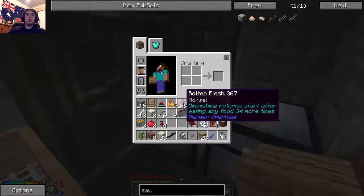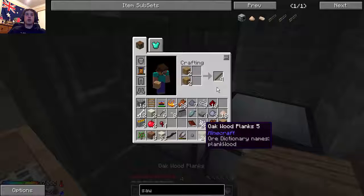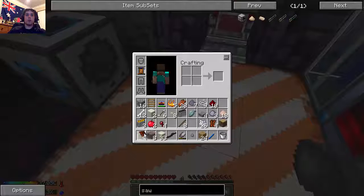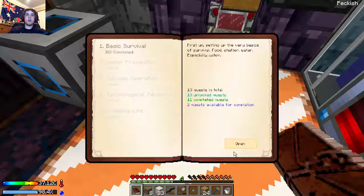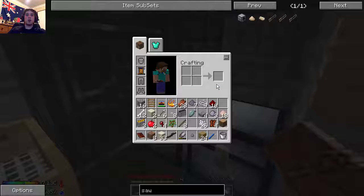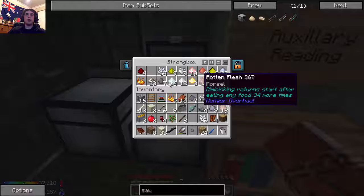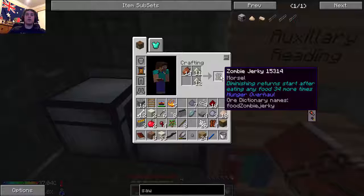We need to make some zombie jerky quickly. How much salt do I have on me? None. I'm going to turn half of this rotten flesh into zombie jerky. We can only make 11 then.